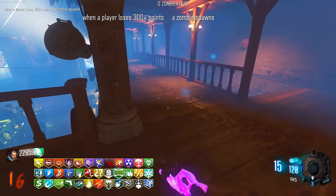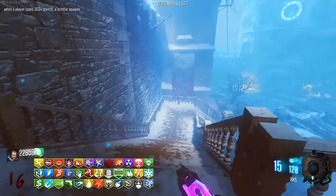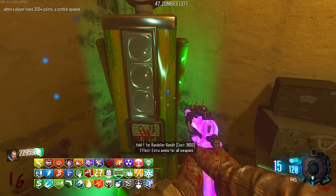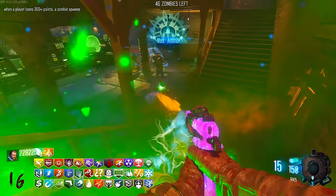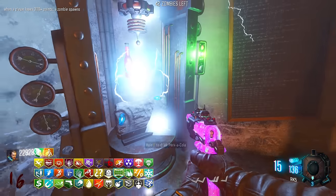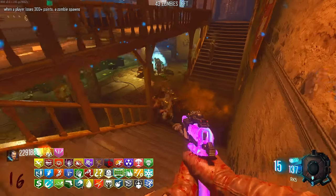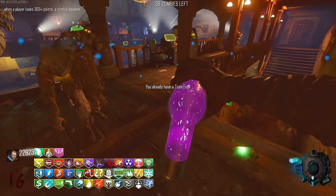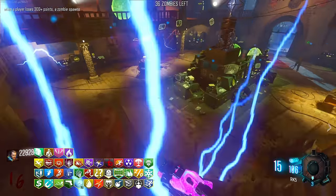Max ammo. When a player loses points, a zombie spawns - whatever, that's fine. I'd be happy if I had that one all the time. Bandolier Bandit - extra ammo. Look at that Change Choose animation, it's so cool. What did I get? A pink perk - Elemental Pop, don't mind if I do. Elemental Pop is such a cool perk - it really is.